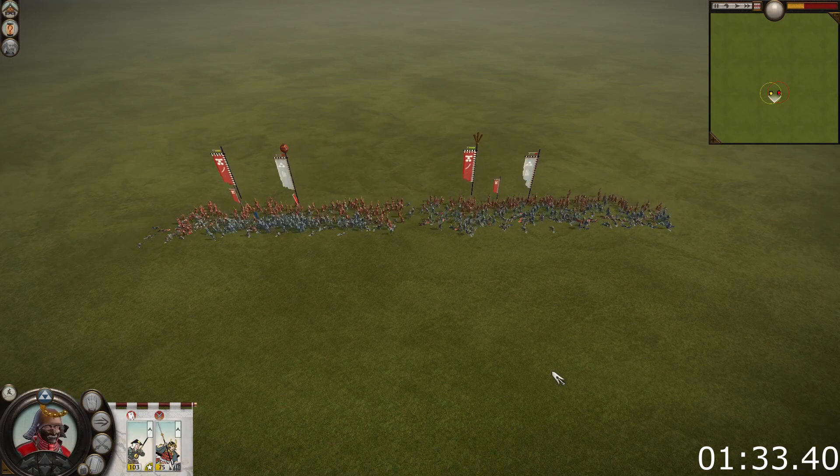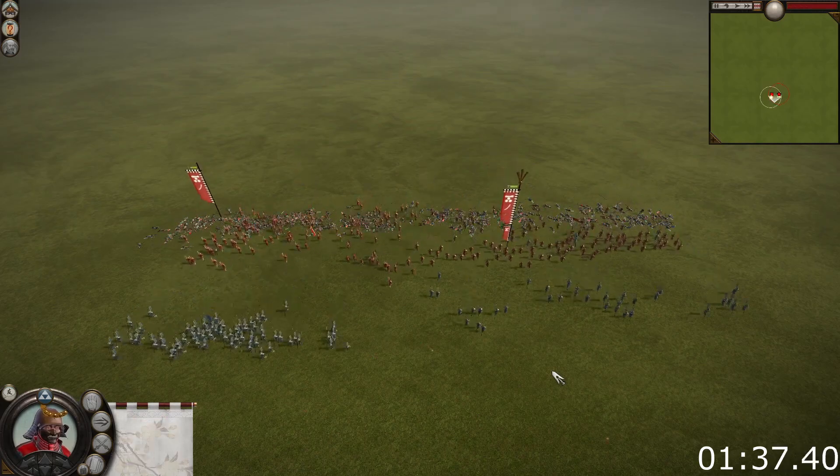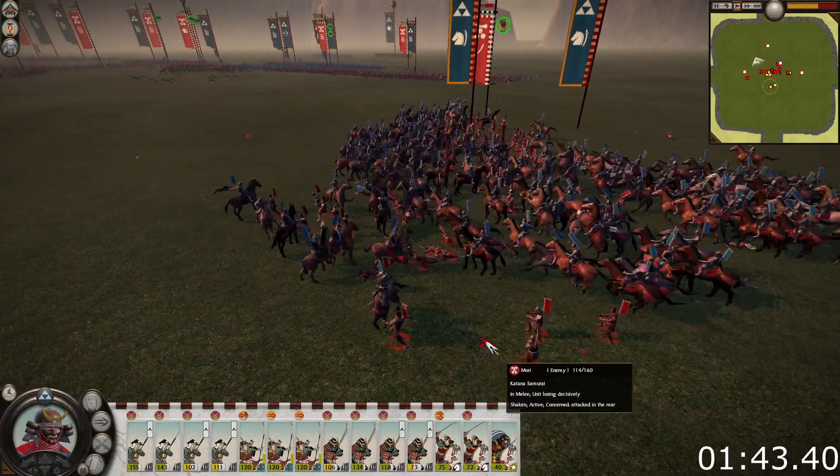Matchlock bullets ignore armor completely. For all unit types, morale is the actual health of the unit. While losing men reduces a unit's fighting strength, morale determines when a unit will actually stop fighting and start routing. Morale can be lost by both losing troops and other modifiers such as getting charged in the rear. This means that morale is one of the most important stats as it determines how long a unit will keep fighting.